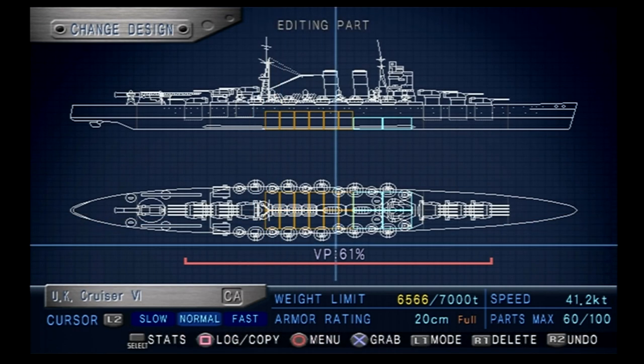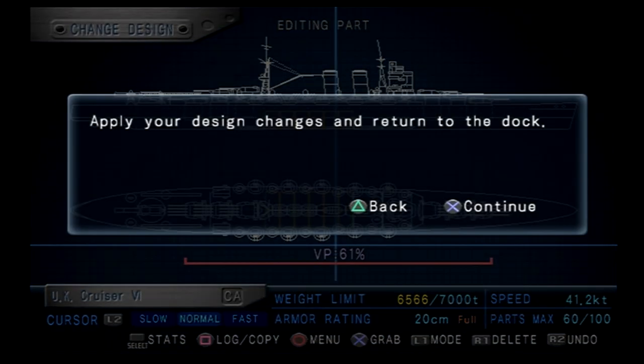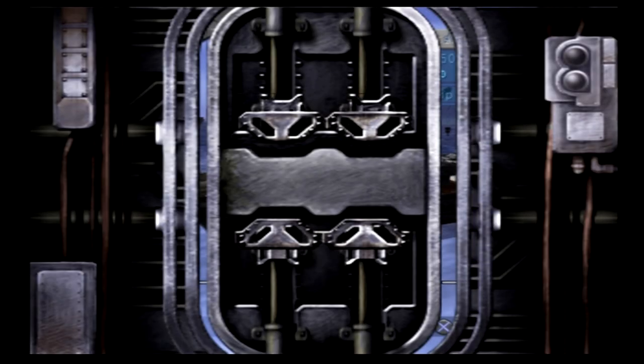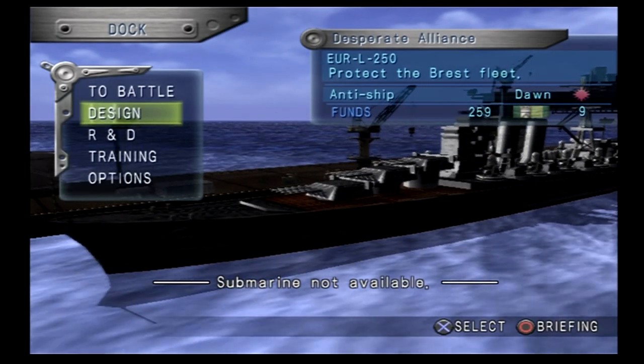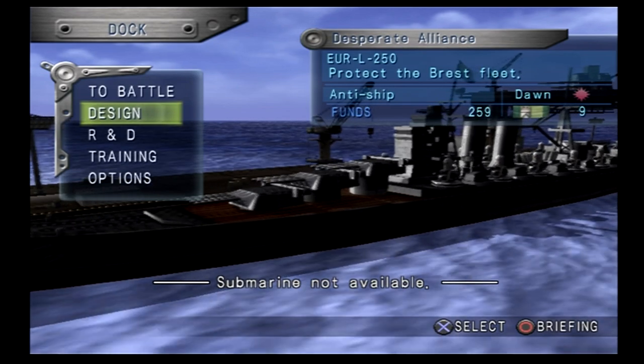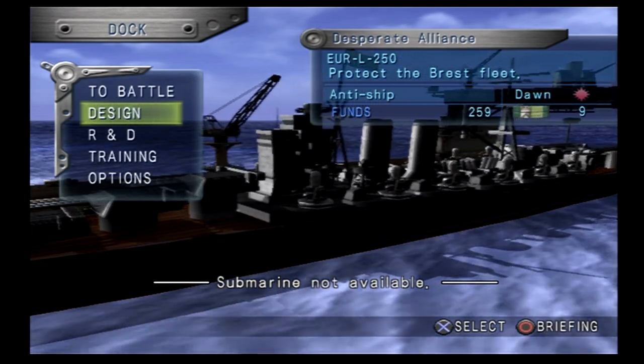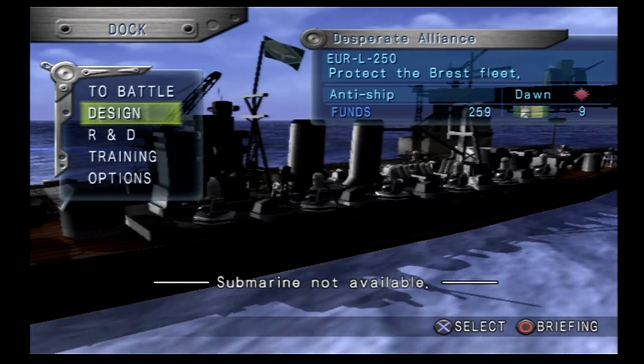41.2 knots — frankly, that's not that bad for how heavily armed this thing is. I will take it. We are over time, so in the next episode we'll design the Japan Carrier 5, but we're out of time for this one. Thank you very much for watching. I hope you've enjoyed and as always, hope to see you all in the next video.